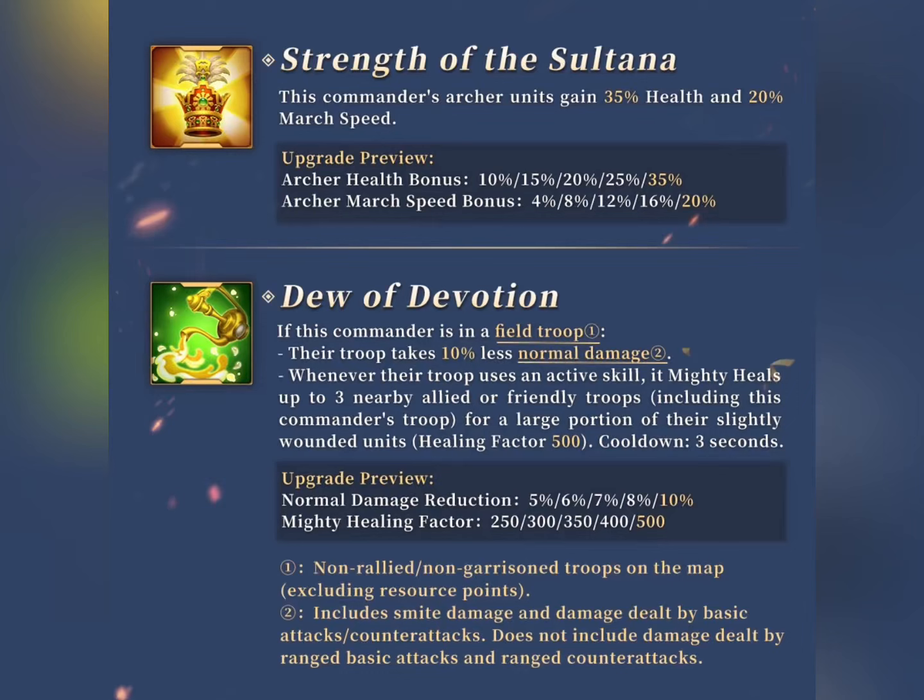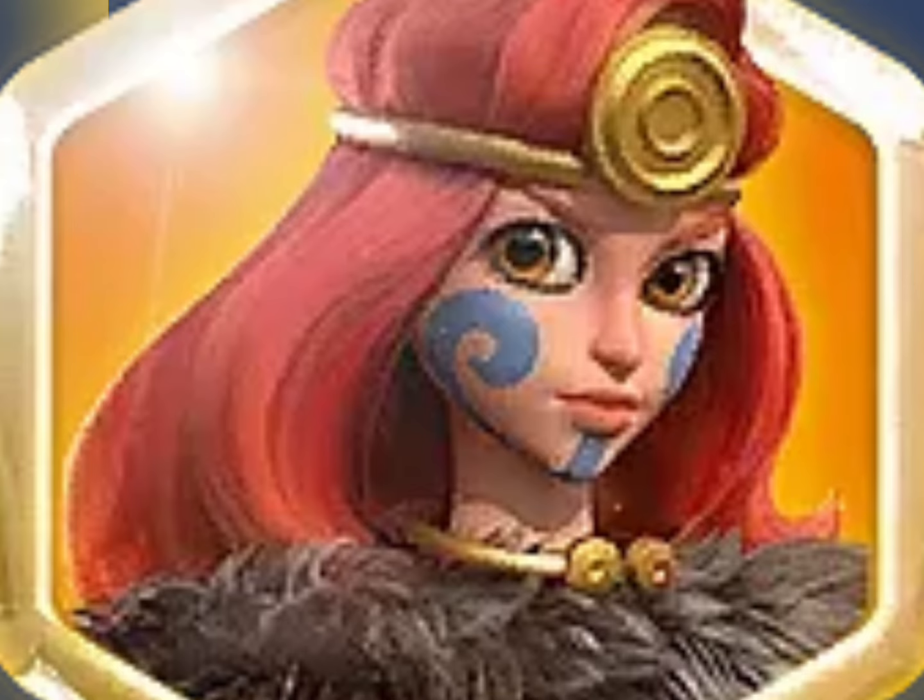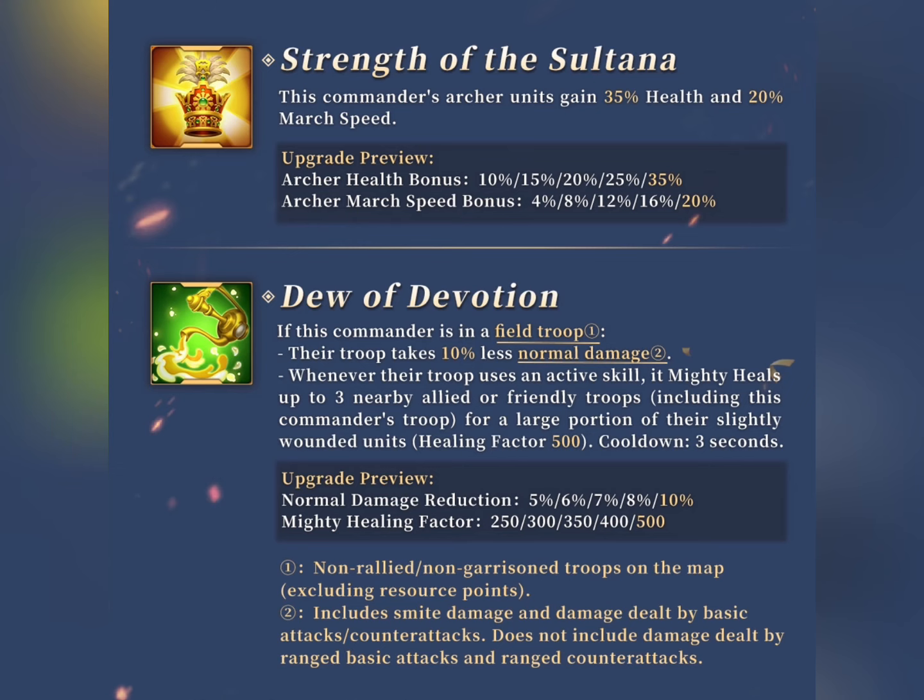The second skill is definitely one of her best kits, giving you 35% health and 20% marcher speed, so already much faster and better than Budika Prime. The third skill is only useful for field and it doesn't work if she is in a rally or a garrison. Plus, it gives you some tankiness along with the second skill.